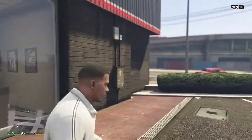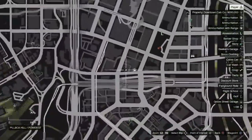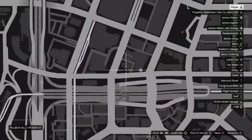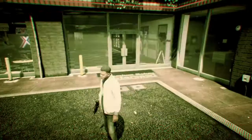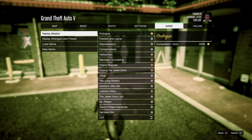But what we came here to do was the tutorial. Now what you're going to want to do is come here on the map. Once you're here on the map, you want to open up your menu, go down to game, go to replay mission, and go to complications.